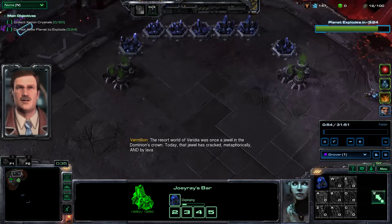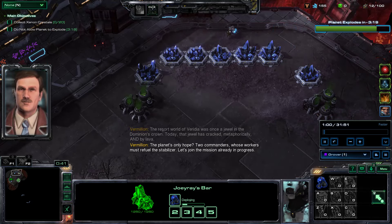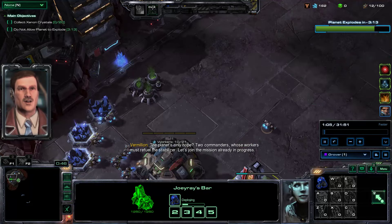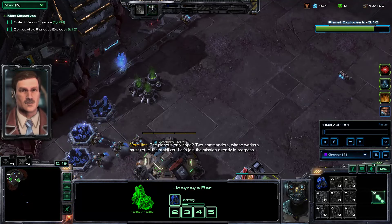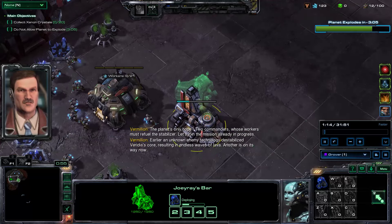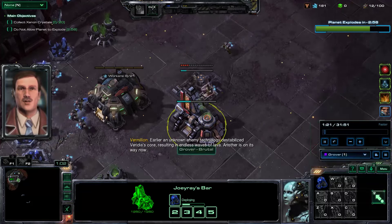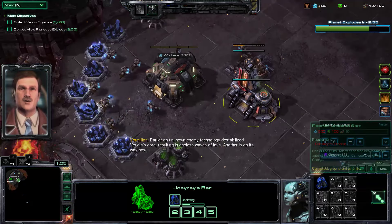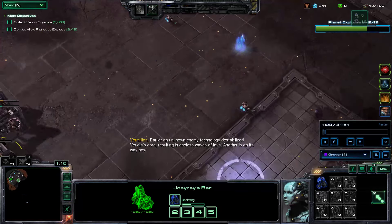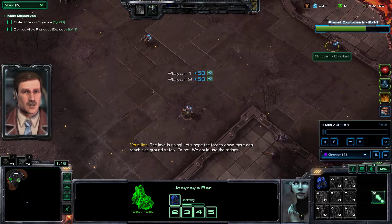We are playing on the Vermilion Problem map, which is loosely based off the Devil's Playground from Wings of Liberty. The way Tychus functions is he and his other outlaws — his other hero units — come out of Joey Ray's bar every couple minutes and they kill things. He's one of the easiest commanders to play, if not the easiest.